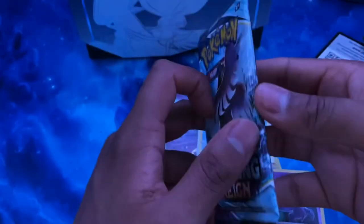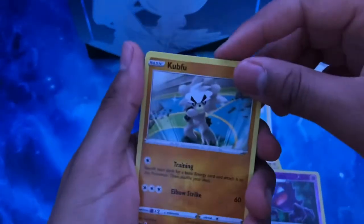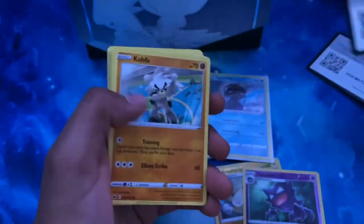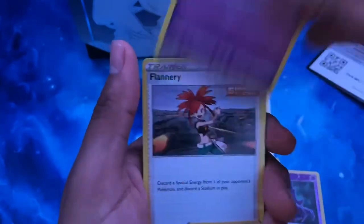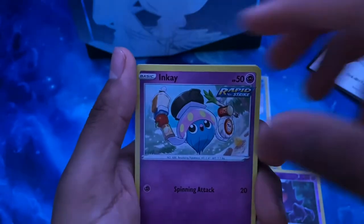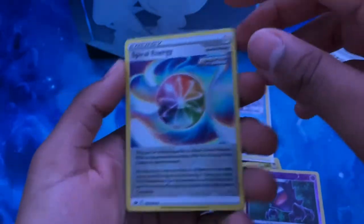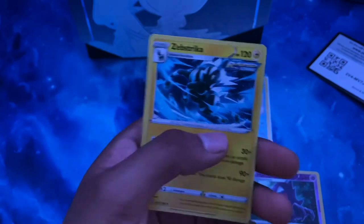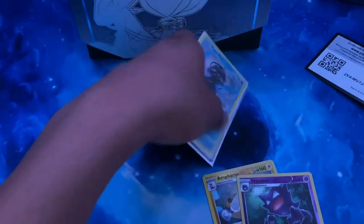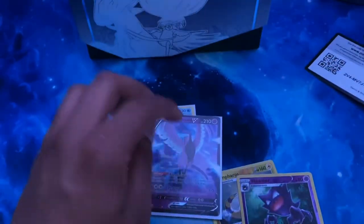And our last pack — let's see what we get. Code card. One, two, three, four — let's go! Water, grass, Haunter, Kubfu, Inkay, Diglett, Scorbunny, Snom — looking at that reverse. And our rare is Zebstrika strike. So we only pulled one holo, but we did pull Galarian Articuno V which is awesome. Thank you guys for watching, stay tuned for more videos — bye!